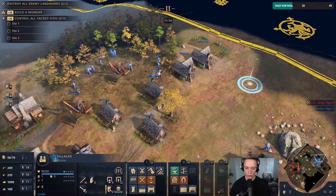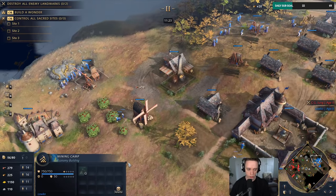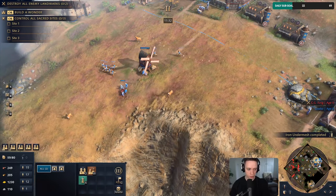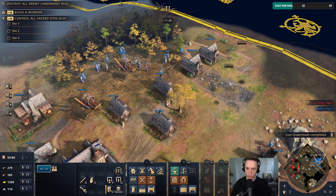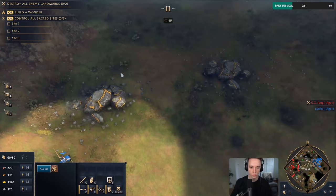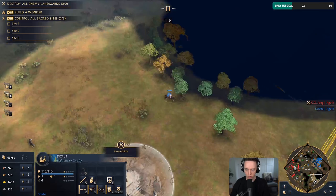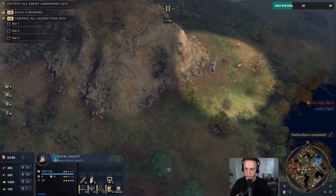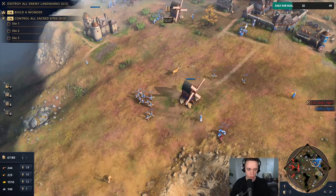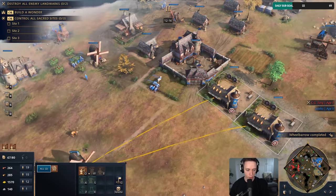I've got a lot of gold here, I'll go ahead and get myself a market as well — hotkey zero. Usually don't need it too quick but we'll get it going just in case. Once we get enough food going I can also start transitioning towards the next age, so now I can pump out two workers at once which is much better. I think men-at-arms are probably going to be pretty good against this sort of unit composition. As far as I can tell I haven't found anything on his side of the map — he's basically going for the full turtle style, just chilling, doing very little.